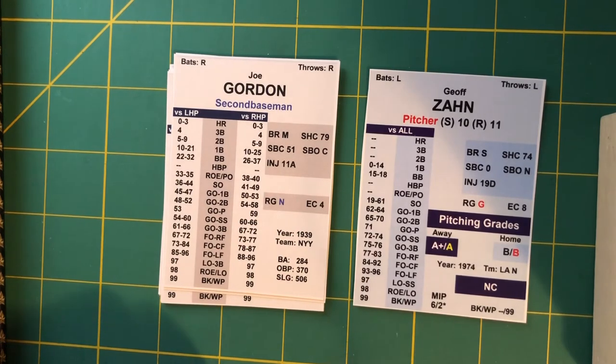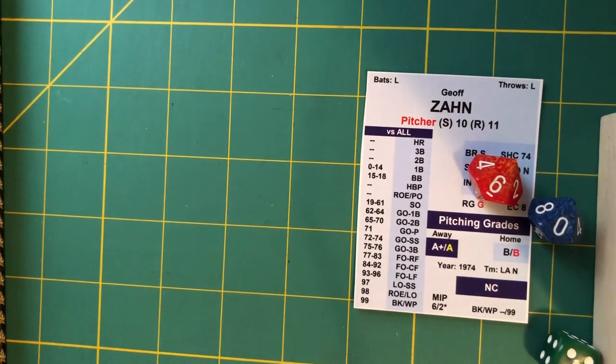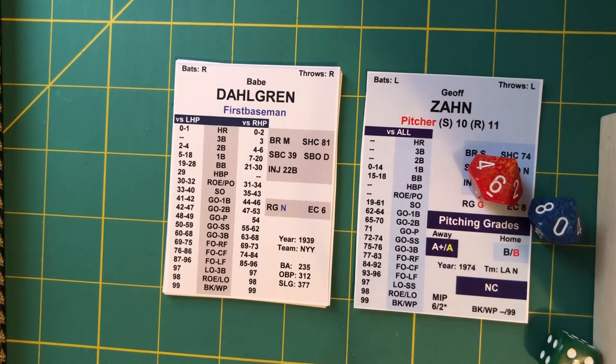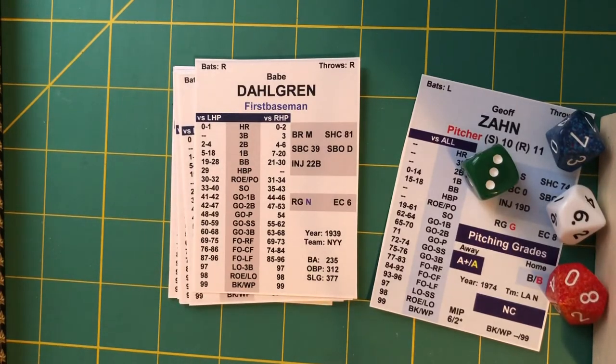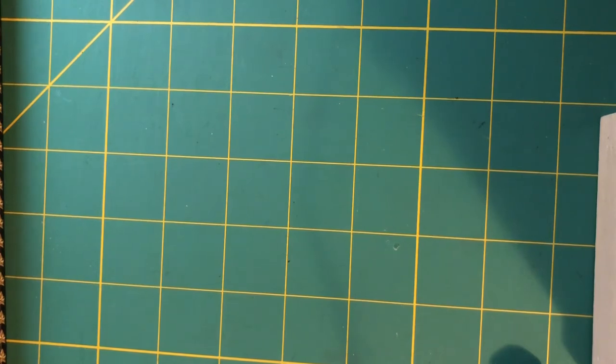Gordon at the plate, one for two — hit to right, Crawford makes the catch, Selkirk holds at second. Dahlgren up with two outs — to center, Wynn catches it right in his tracks for out number three. After six and a half, we stretch. It's 5-1, '39 Yankees over the '74 Dodgers.